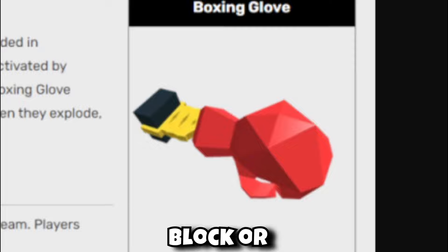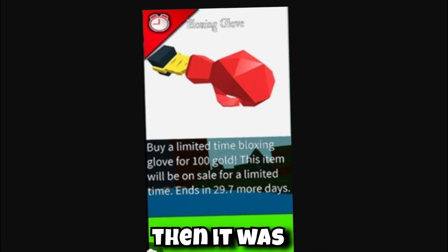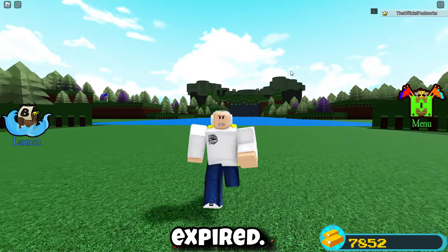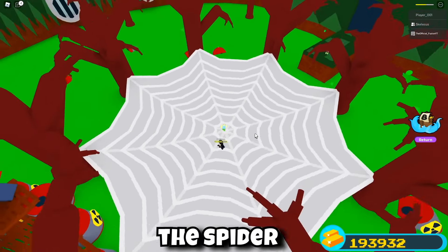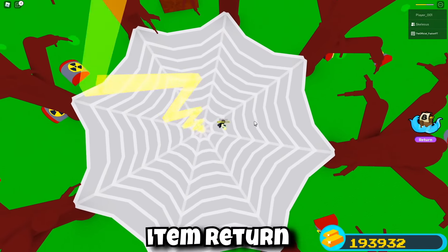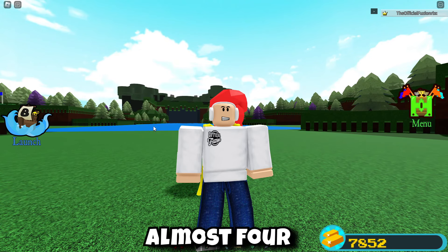Originally introduced in the first update of 2019, this item was obtained in many ways. Originally added to the shop for a limited time, it was only available for 30 days and then gone from the shop forever. It was available from a few codes that got added to Build a Boat for Treasure, but those codes ended up being expired. It was originally brought back inside of the 2020 Halloween boss fight — the spider boss — where you were able to claim the boxing glove, some candies, and some gold as a reward. But since then we have not seen this item return at all.